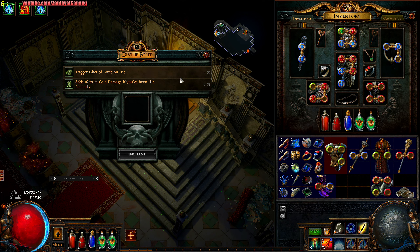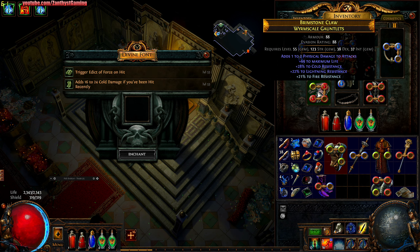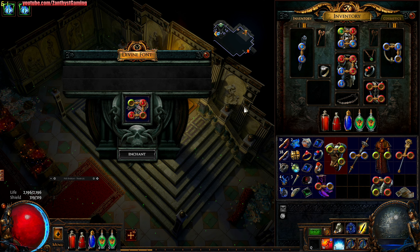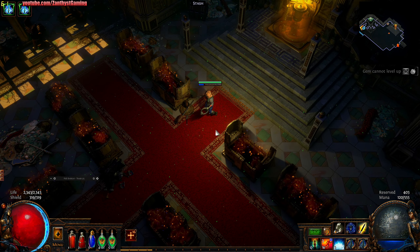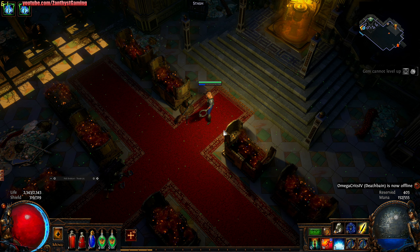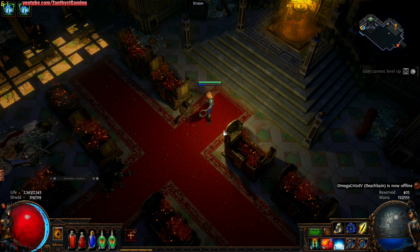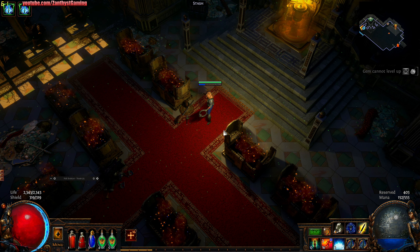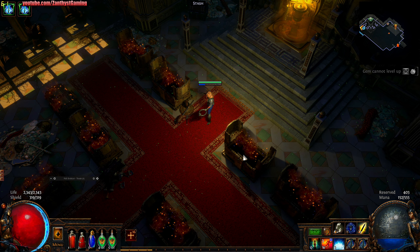Let's see what we get for our Divine Font. Okay, now we have two choices — Edict of Force. I don't know what that actually does. Add 16 to 24 cold damage if you've been hit recently. Would it get rid of my Fire Resistance enchant? Nope. Hopefully it's good — we'll see. That'll be it for this one. Hopefully you guys enjoyed the format of running through doing the bosses and getting updates on significant build changes. Let me know what you think in the comments. I'll probably do about 20 minutes per episode. Like, favorite, share, subscribe, and hope to see you guys next time. Now I gotta figure out what to do with all these skill points.